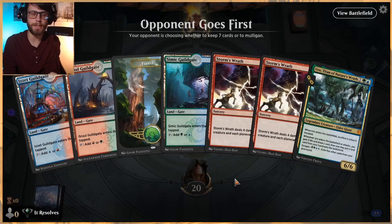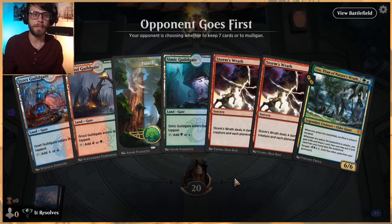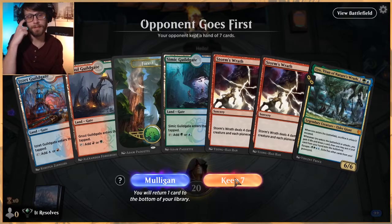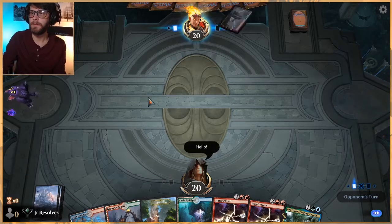Storm's Wrath is hopefully going to keep us alive, depending on what the opponent is doing. What's great about Storm's Wrath is the fact that it hits creatures and Planeswalkers, which means it's very relevant in a lot of different matchups. Even in a control matchup, while it's not perfect, it's still going to hit things like maybe a Teferi, which is very, very good.